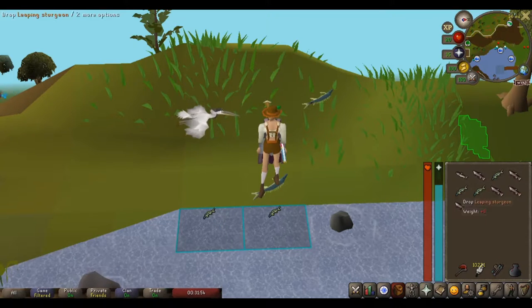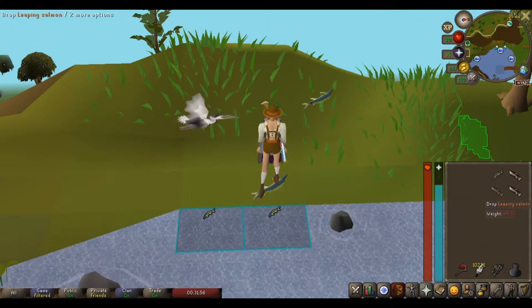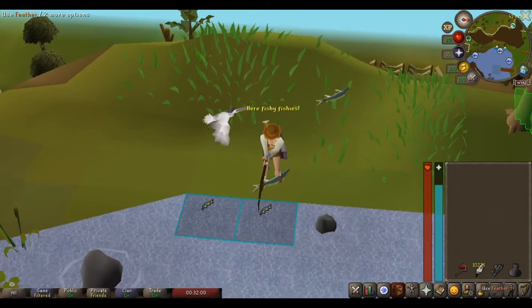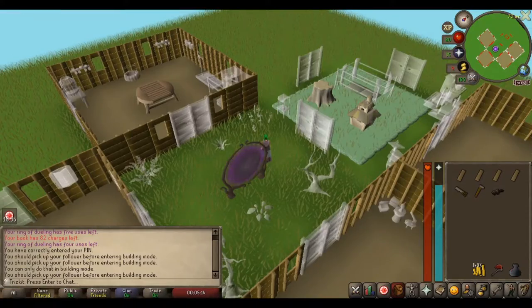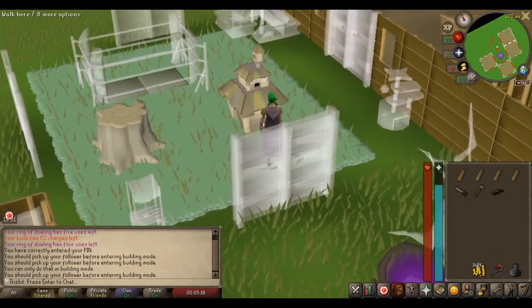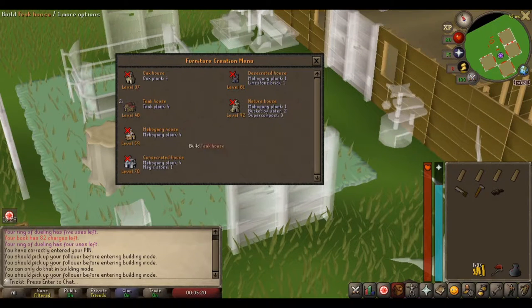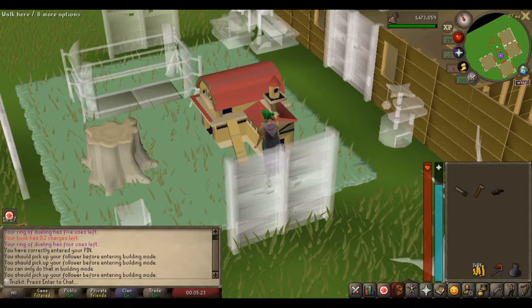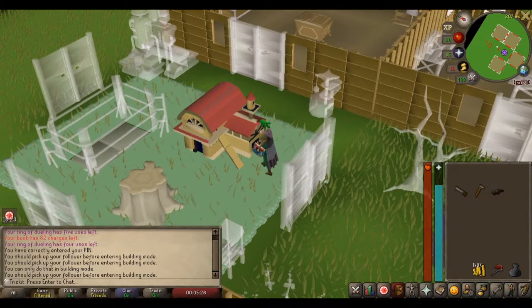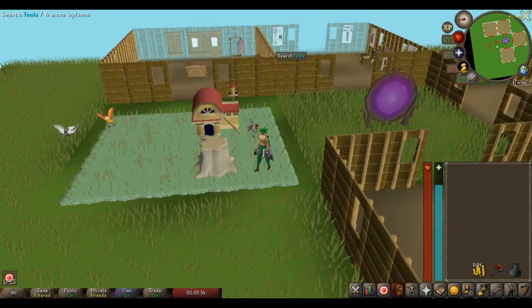That's pretty rad. Second 99 on the account. So basically I ran out of room, so I had to actually upgrade my pet house already, which is pretty wild. Teak house, and we have four pets.